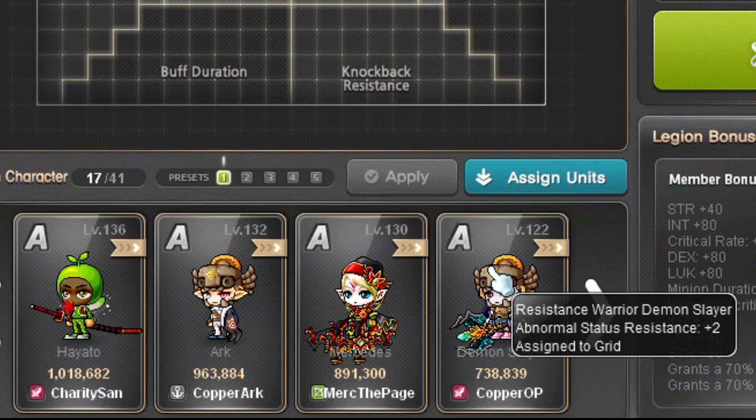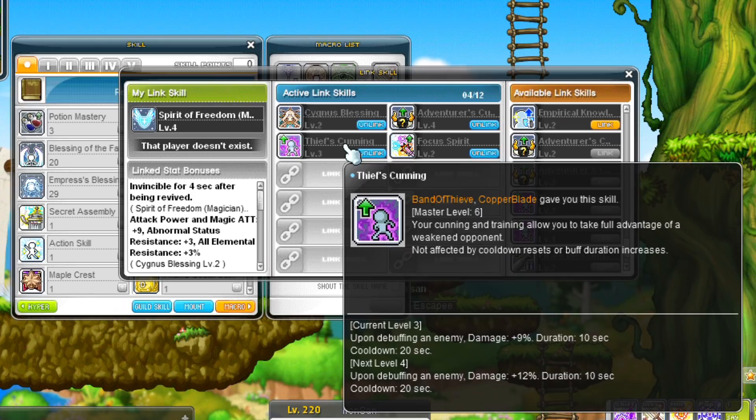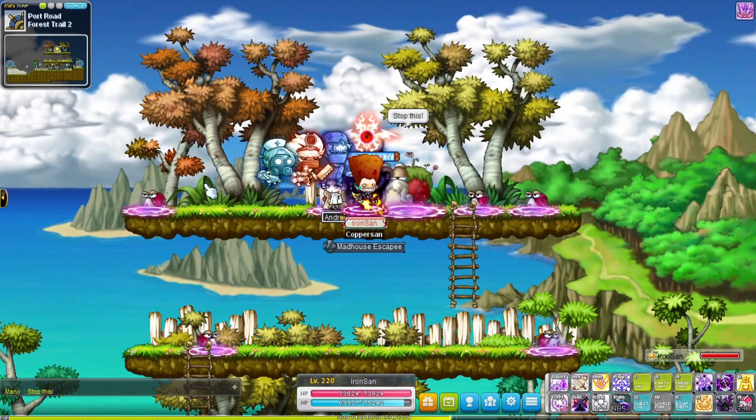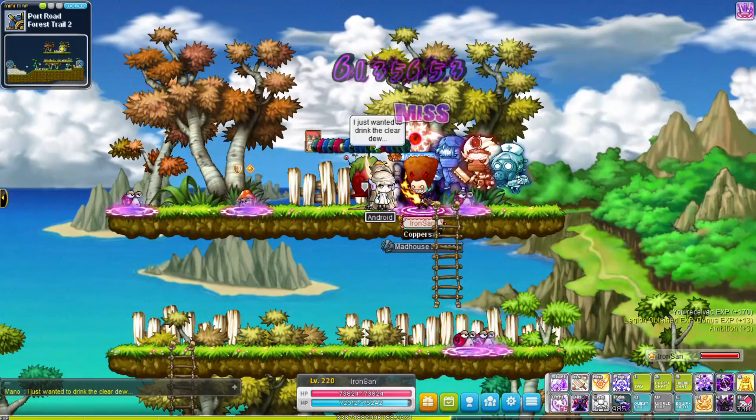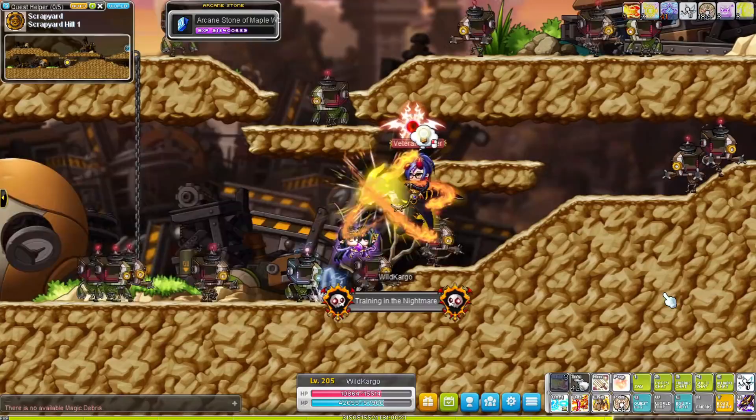I would not recommend picking the Demon Slayer Legion effect if you can pick something else. Dual Bladers have the same link skill as Nightlords and Shadowers — when debuffing an enemy your attack will do an increased amount of damage against that monster for 10 seconds. This is only really useful for classes that debuff enemies, such as Battle Mages. The link skill has a master level of 2 and can be stacked 3 times; at max level it gives an 18% damage buff.